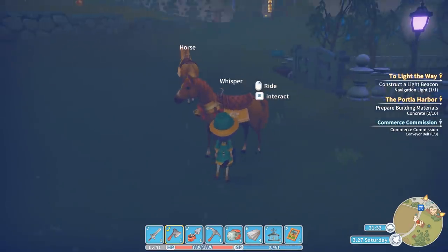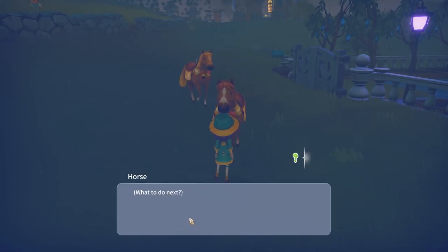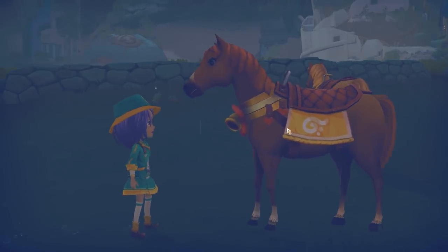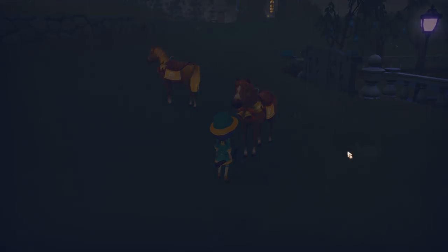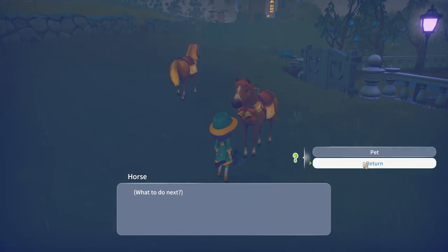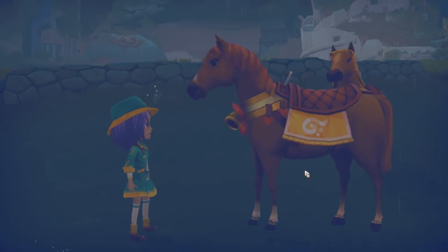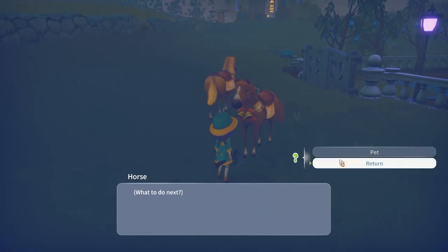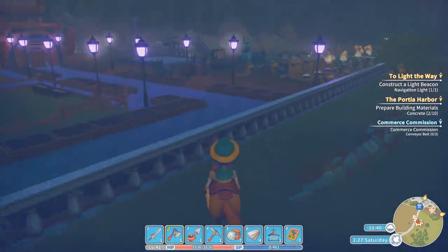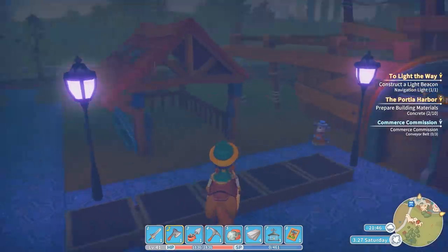We've got to ride the horse out and pet her. Let's go pet and feed her. Actually Whisper's starting to be quite a nimble little horse. I wonder if she's better than the rental horse - I'm not sure. We'll pet her for loyalty, to keep her a loyal horse, because I love her. She's so beautiful. You have to say something you know, you can't just pet the horse! She feels really nimble to ride now.